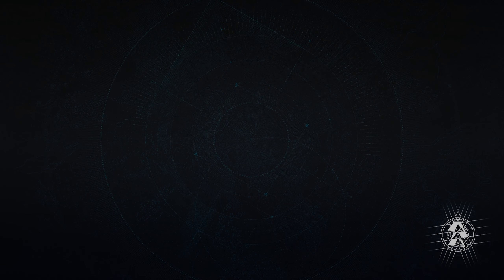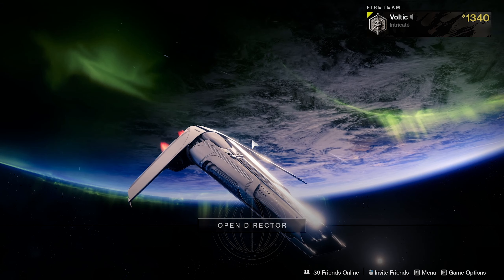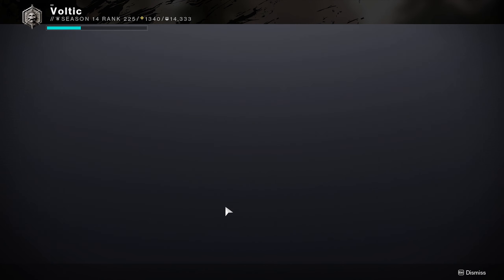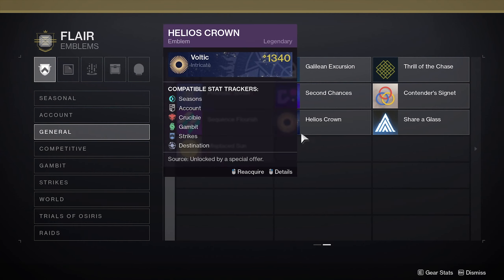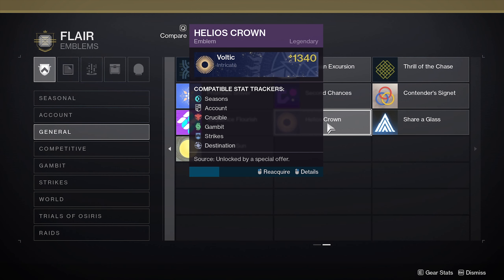Head over to Destiny 2, launch it once you claim the reward, and go to the specific character that you want to claim the emblem on. Once you're on your character, open up your character menu, head over to your collections tab, and then click on Flare for Emblems. Once you're there, head over to the general tab and wherever you see Helios Crown, that's the emblem you're looking for. There you go — there is the Helios Crown emblem that you got for Solstice of Heroes.